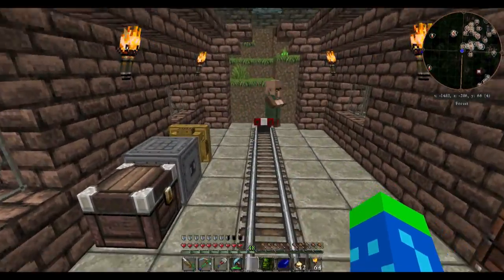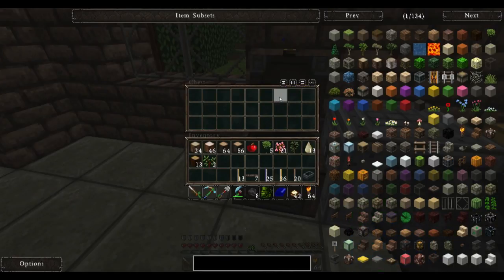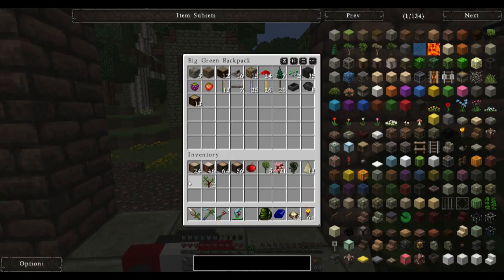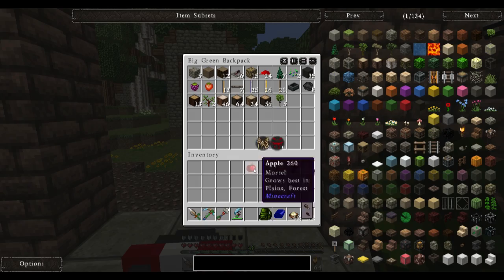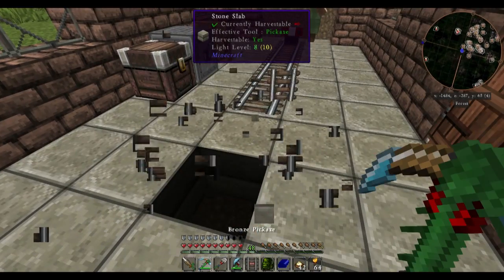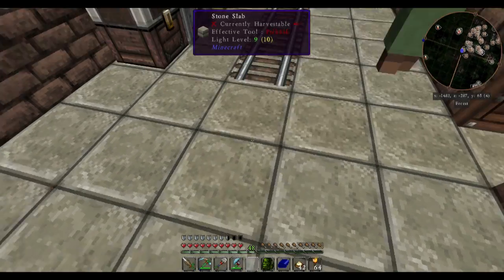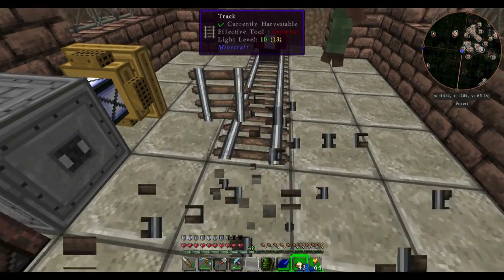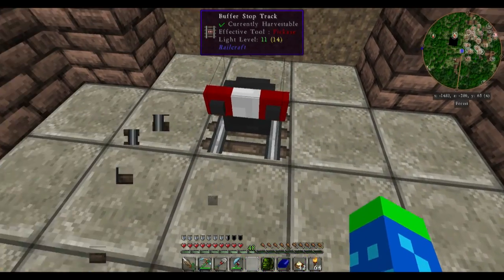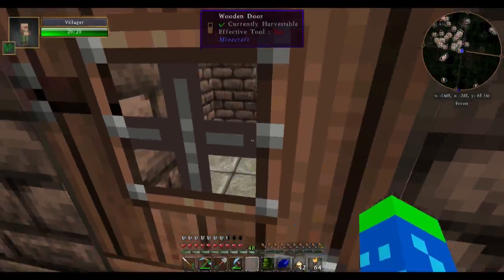A pre-built train station? Some coal. Actually, I should probably grab all of that. And while I'm at it, let's put this back to its intended use once again. One other thing I should probably do — and that is to grab all of these tracks. I don't want to use my pickaxe for these because they have a nasty habit of digging up the wood underneath.